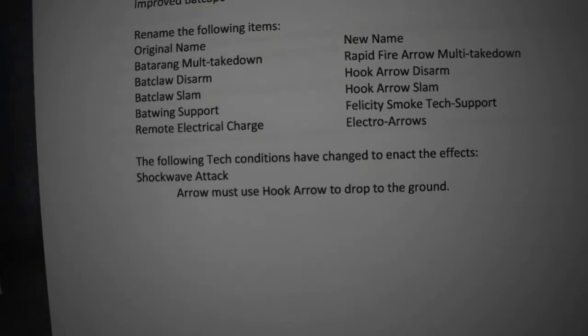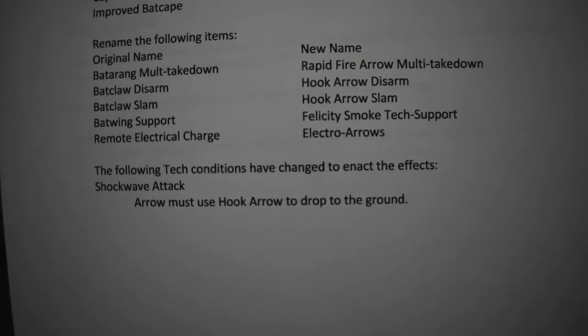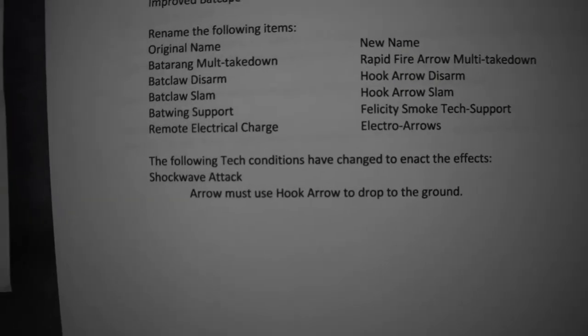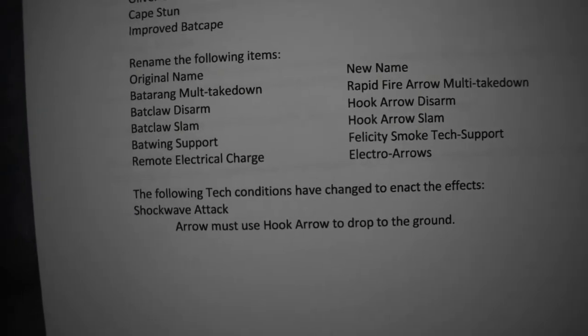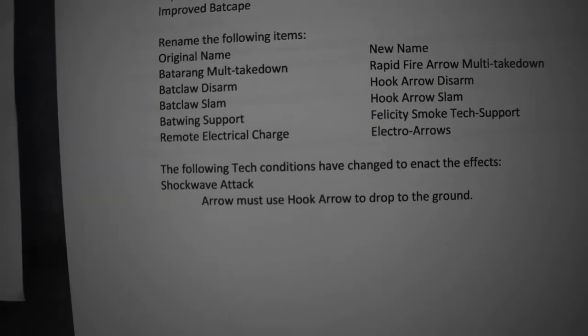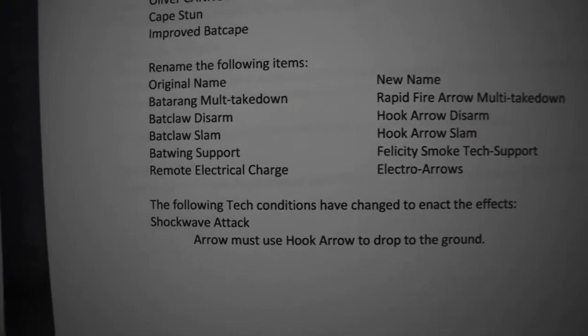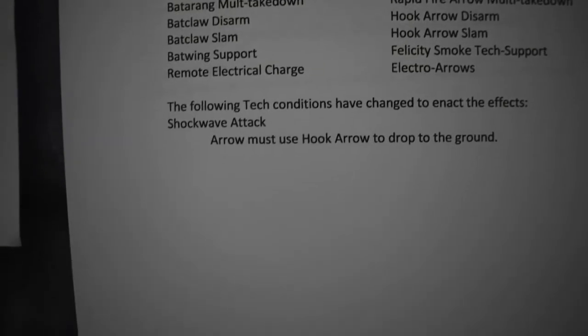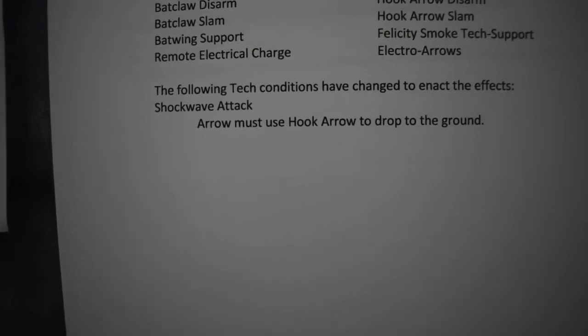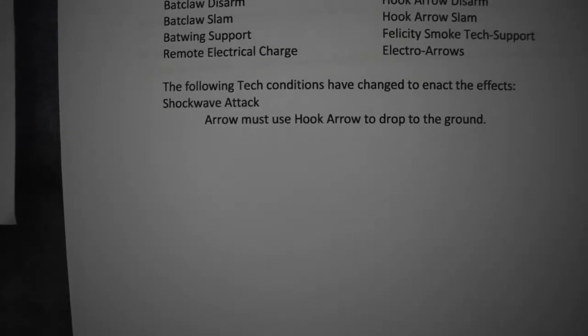Batwing support becomes Felicity smoke tech support. If you read the descriptions of those particular technologies, some of them can be transferred quite easily and some of them aren't available at all, but the ones that are transferable are the ones we can work with.